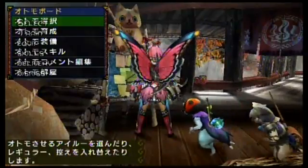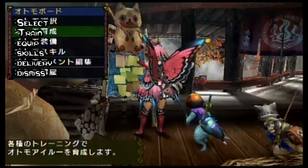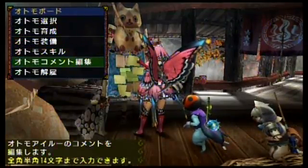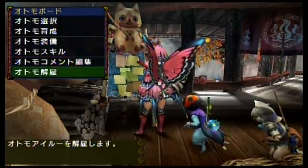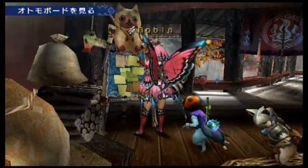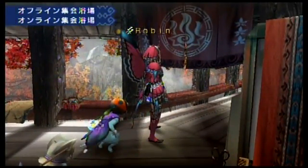Lastly there's the kitty comrade board, where you select the kitties that will follow you into battle — you may choose two. You can train them, equip them with weapons and armor made at the kitty general by the blacksmith, teach them skills, or relieve them of duty. You can also leave to the guild hall through the right side here.